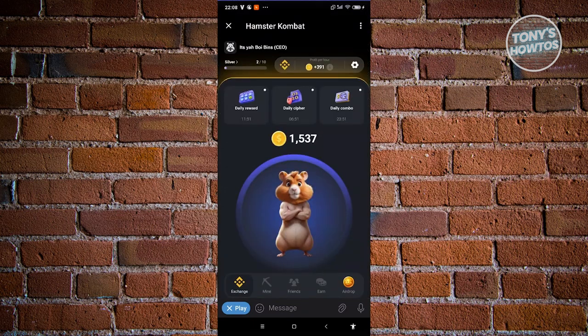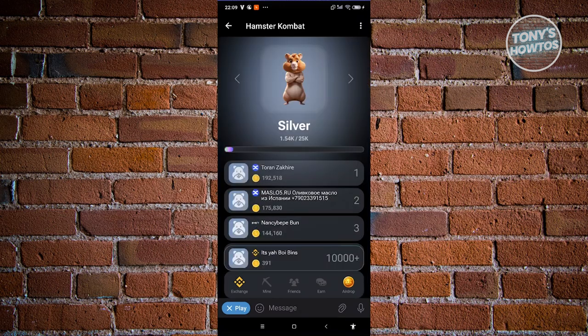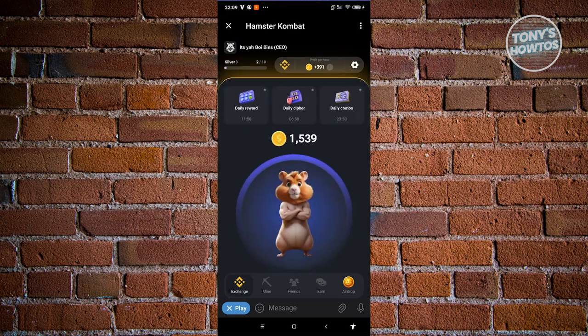On the left side of your exchange or profit-per-hour section, you can see your current standing and how you compare to other users. Currently I'm ranked around 391 coins and in roughly the 10,000th place, so there's still a lot of room to grow.